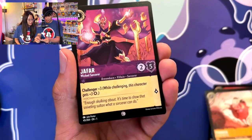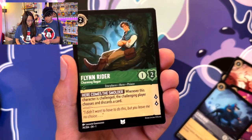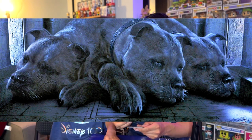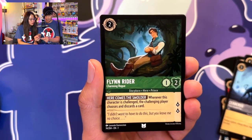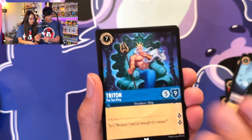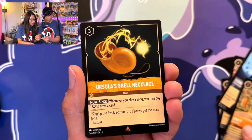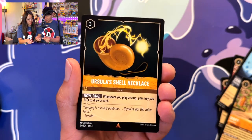Pumba, Jafar, Cerberus — Cerberus from Hercules, oh yeah! Maybe you just play it some music and it falls to sleep — wait, wrong franchise. Flynn Rider, Triton, Goofy, Ursula's Shell Necklace — that's new right? We don't have this one. Yes we do — oh never mind.